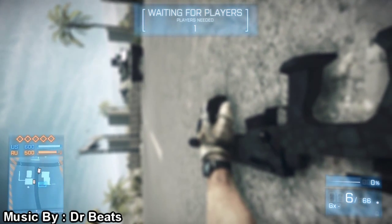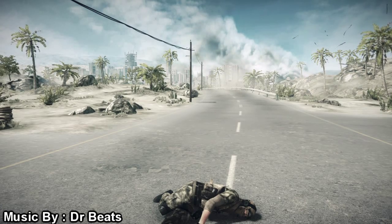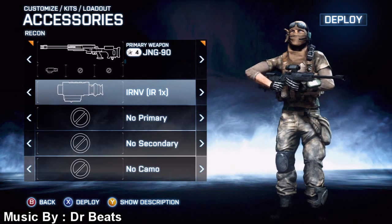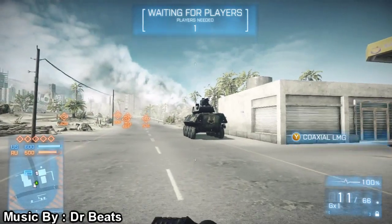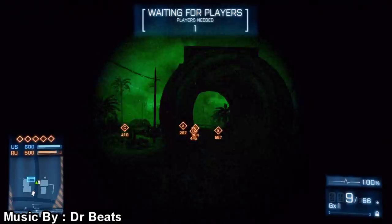For some reason, it seems like the JNG-90 is just amazing at range and addicted to getting headshots. With that 7x scope it came equipped with by default, it was just amazing. Right now we're running the infrared night vision scope, which is only a 1x scope, but I always thought it looks really cool to have an infrared on your sniper.